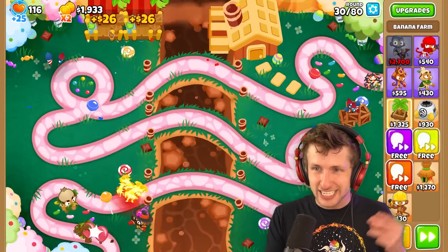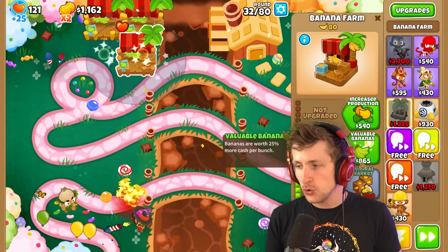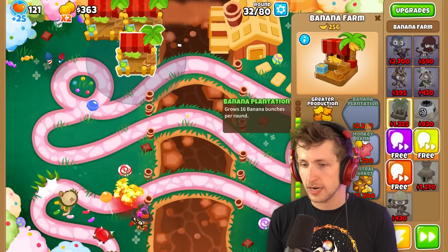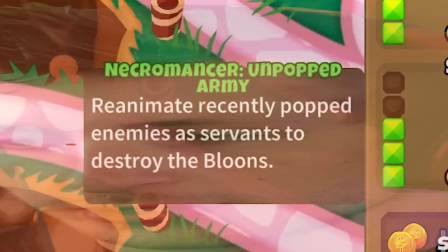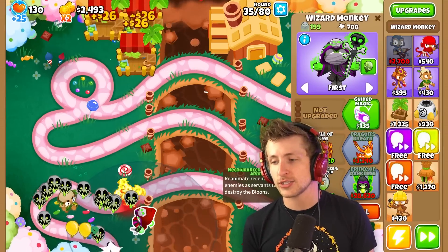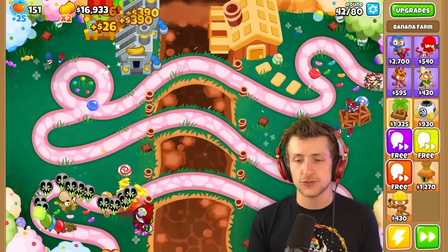Look at that money! My name is Tootie — I'm kind of loopy because I talk about a banana farm. I don't want to cause any harm, but I'm going to get a Monkey Paragon. I wonder if that's the biggest name — Necromancer Unpopped Army. For the Tuber channel, I bet I could totally get Saber with that, because there's no way he's going to know it's called Necromancer Unpopped Army.